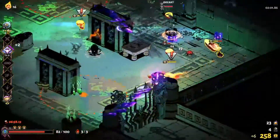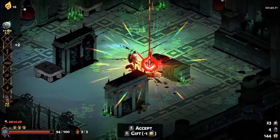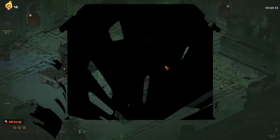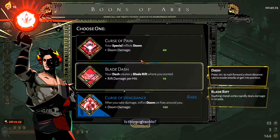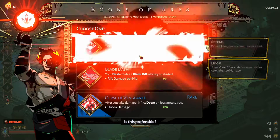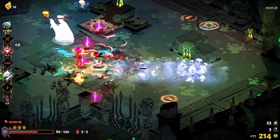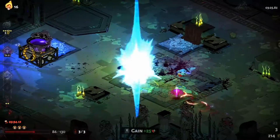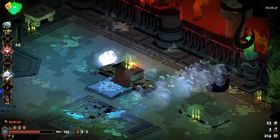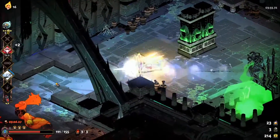The third and very strong build is Ares — get Doom on your special so you apply Doom to all enemies in the back no matter how many there are. You can keep your distance and stay safe while the Doom damage ticks away. It's especially strong if you combine it with Athena's duo boon, which will melt down any boss you encounter.